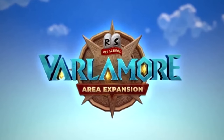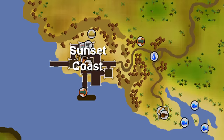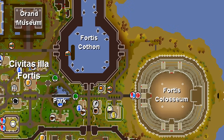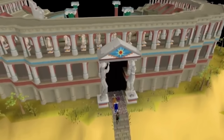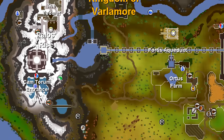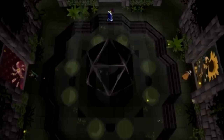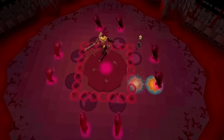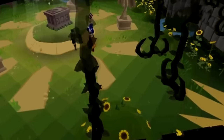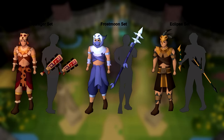The Valamore Expanse has just come to Old School RuneScape, a brand new area filled with new content and places to explore, including one of the most anticipated high-tier PVM challenges since the Inferno — the Fortis Coliseum — which is not what I'm going to be focused on today, but I will cover in a future video. Today my focus will be on a lesser-known piece of content: the Perilous Moons dungeon, described as a mid-level dungeon heavily inspired by the Barrows, featuring three brand new demi-bosses and of course a new reward set I'm very keen to get my hands on.